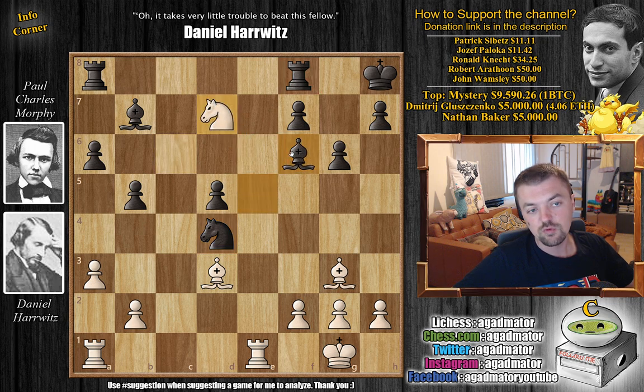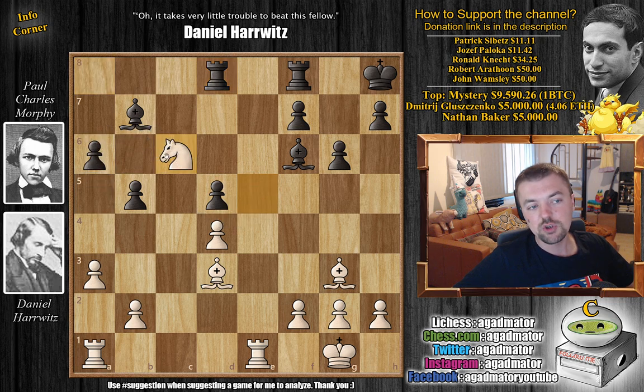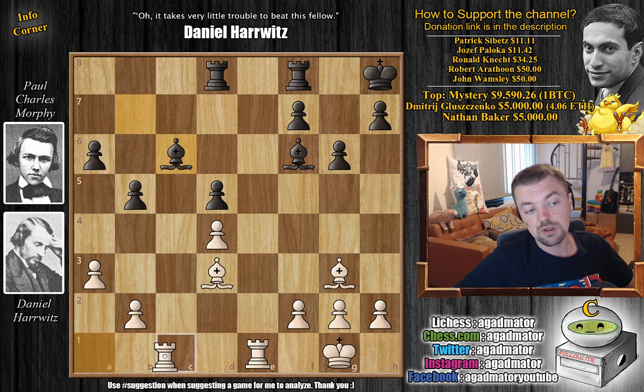The bishop has to move otherwise you're going to lose a piece. You have to play something like bishop g7, captures, captures and then White will be up the exchange. After knight to e5, Morphe played rook 8 to d8, taking away the d7 square from White's knight. Now knight captures on c6 with bishop captures. Looking at this position: both players have six pawns, both players have the bishop pair, both players have the rook pair. But Morphe's pawns on the queen side are all on light squares, and he has a light square bishop, which makes Harvitz's plan all the more natural.